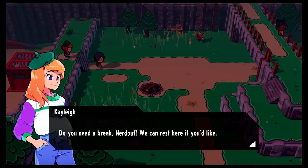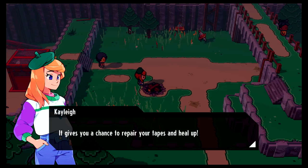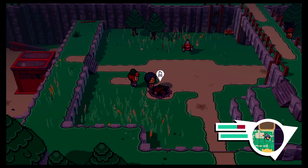Do you need a break, Nerd Out? You can rest here if you'd like. There's a campfire! These bonfire pits mark areas where you're safe to set up camp. It gives you a chance to repair your tapes and heal up. Yeah, I actually need that — I'm on the red bar over here. Let's go ahead and set the fire.